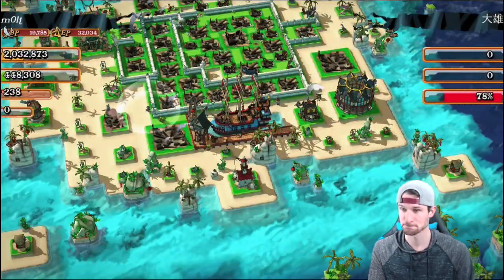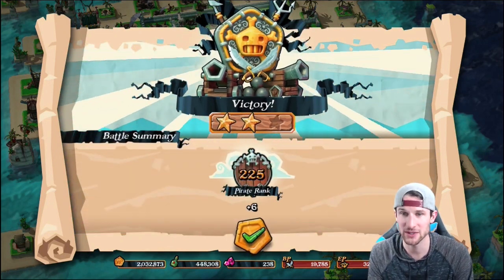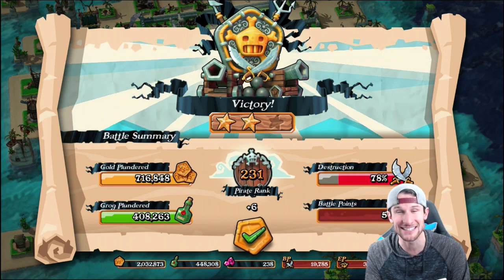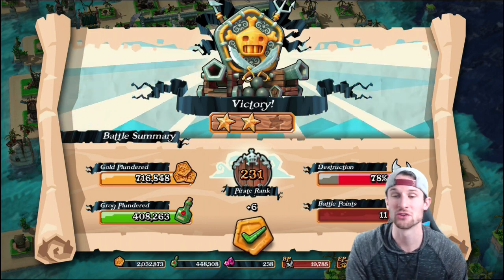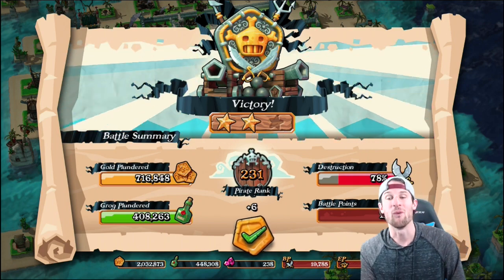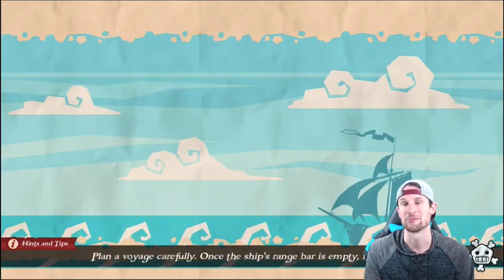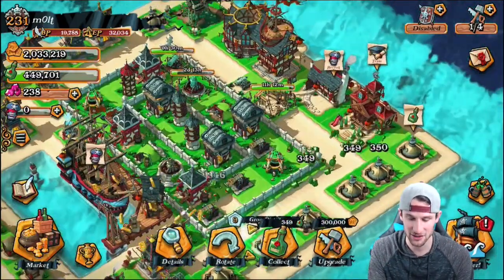I'm going to go ahead and finish it there — I don't want to get too high in the trophy count. How much did we get? We just got a gnarly amount of loot: 716,000 gold and 408,000 grog — that is a 1.1 million resource raid in Plunder Pirates. That is ridiculous, that was awesome!